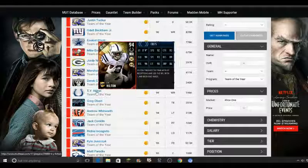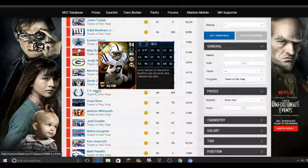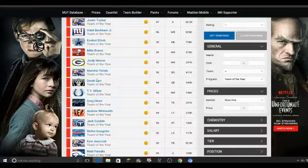Ty Hilton looks like a pretty good overall card — he's got Slot Expert and Route Running, which I like. His elusiveness is good; he kind of looks like a TableOn Austin type, so that's kind of cool.